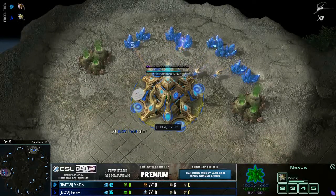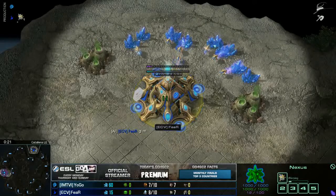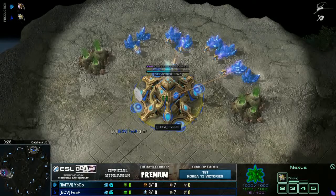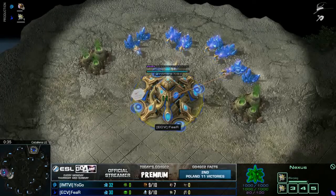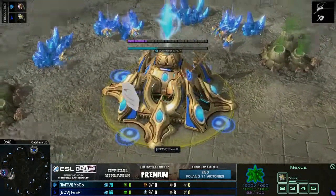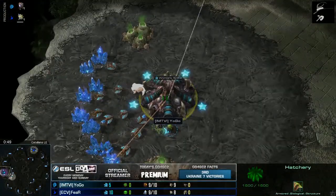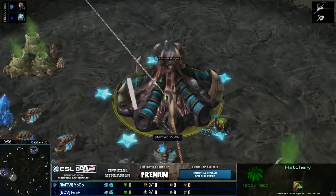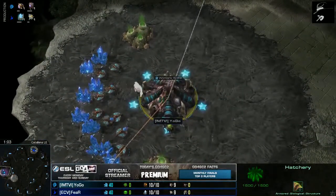And here we are on the Octopus map, as I like to call it, and we have our first bout just about to happen. Spawning at the 1 o'clock position we have the blue Protoss player — it is Fear from Team EC Visualize. And his opponent is going to be Yogo, the teal Zerg player, who apparently looks like Stefano's fan. I'm not entirely sure if this is Yogo or Stefano on the picture.